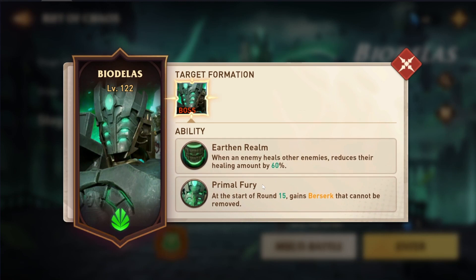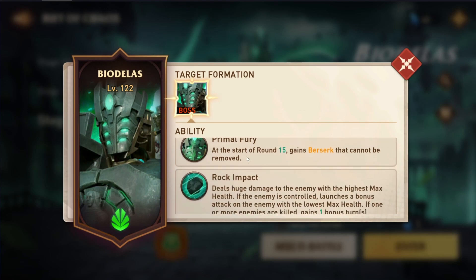Primal Fury starts after Stage 4, so Stages 5 and up will have this. It says: at the start of Round 15, he gains Berserk that can't be removed. Berserk increases all of his stats — crit rate, crit damage, all of those things. Essentially what this mechanic means is: at the start of Round 15, once he takes his turn with Berserk, you're going to die. So you have to kill him in 15 rounds — you need enough damage to do that.